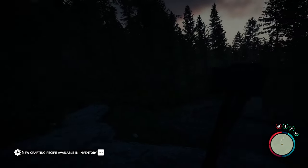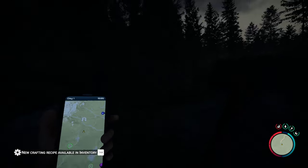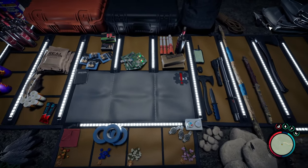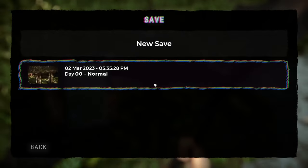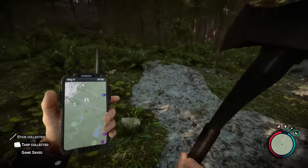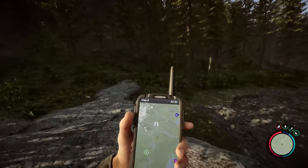It's going to be pitch black relatively soon and we're quite far away from Kelvin. What we can do is go into our inventory, grab a tarp, sleep and save. Day 2 — press C. You can pick up the tarp and the stick so that way you're not wasting anything.